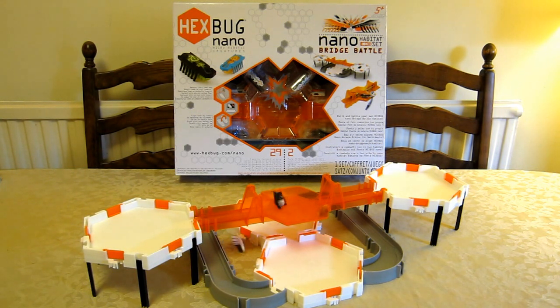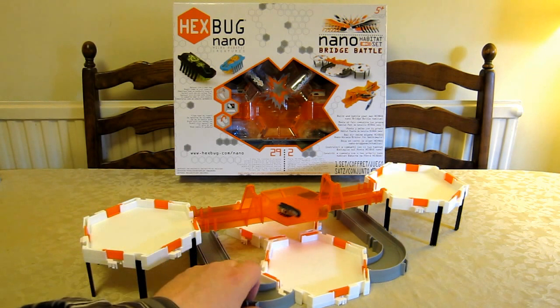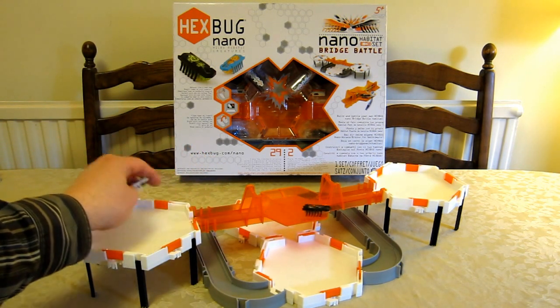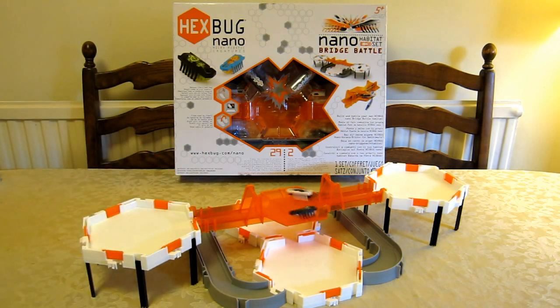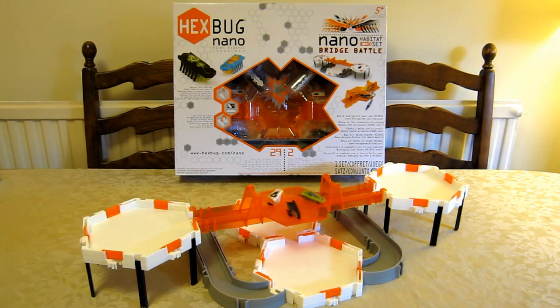The actual battle arena has got two one-way doors that allow the bug to enter into the arena but don't allow it to exit. You saw that bug that was falling over self-right. The arena is also an area where bugs can fall off, but the idea is that they're battling, pushing and nudging each other, and only the victor will survive. I'm introducing additional bugs that don't come with the set, just to give you an idea of what goes on.